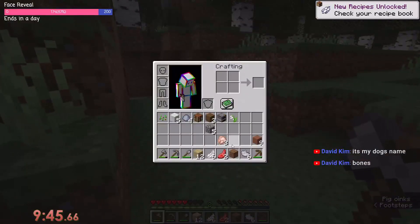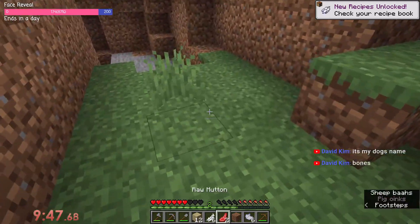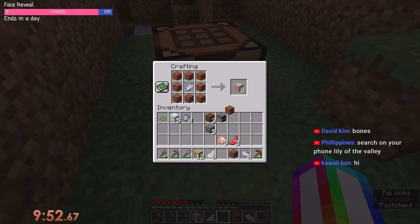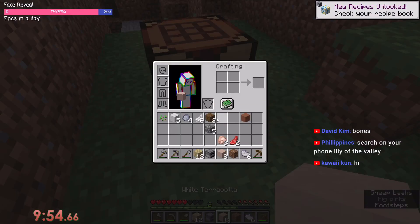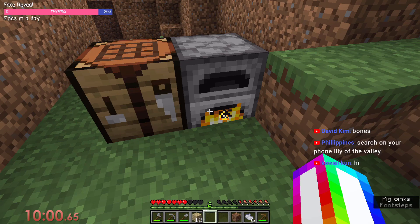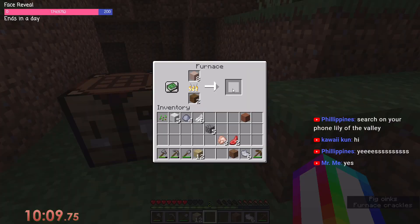Okay, this should be white dye, right? Yes! Bam bam — white terracotta! And then we have to smelt it. Where is my white terracotta? There we go, okay we're good, we're good. Come on, come on.